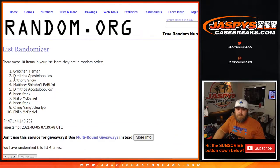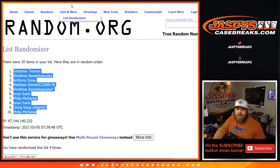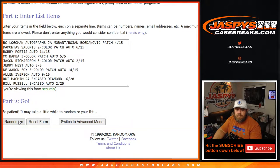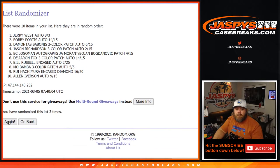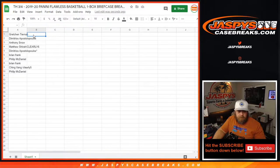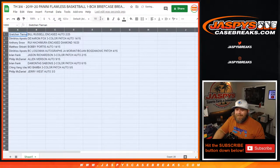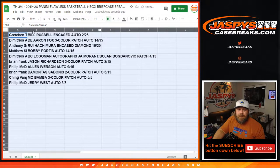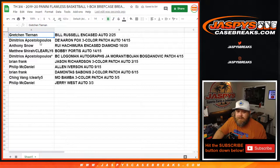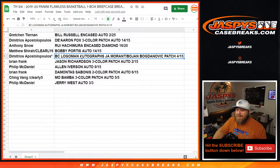From Gretchen Tiernan down to Philip McDaniel — 4 times in the randomizer, 4 times on the dice, 4 times on the hits. Bill Russell down to Jerry West — 4th and final time. It would only be fitting that the man who ends up with the blockchain logo man is Dimitri — who we got the other Ja Morant logo man for. Gretchen Tiernan with the Bill Russell encased auto 2 out of 25; Dimitri with the De'Aaron Fox 3-color patch auto 14 out of 15; Anthony Snow with the Rui Hachimura encased diamond 16 out of 20; Matthew Shira with the Bobby Portis auto 14 out of 15; Dimitri with the blockchain logo man autograph Ja Morant.